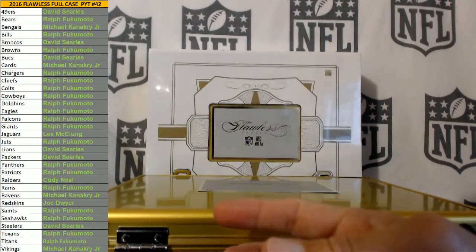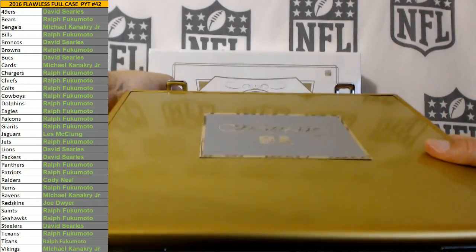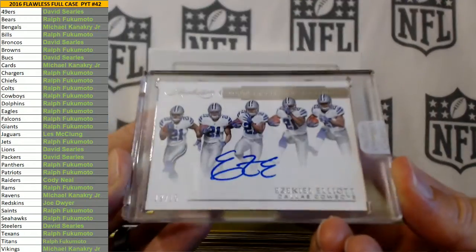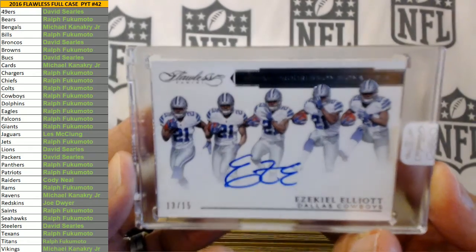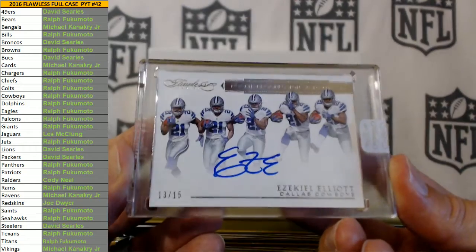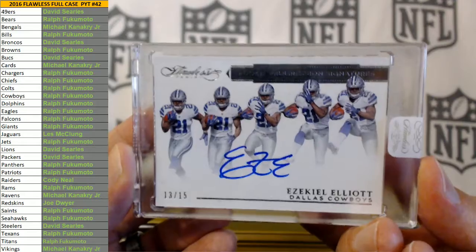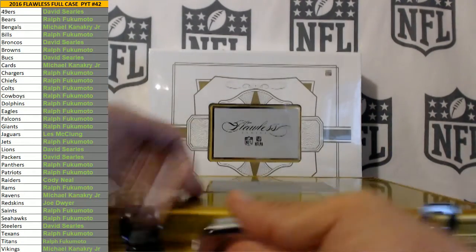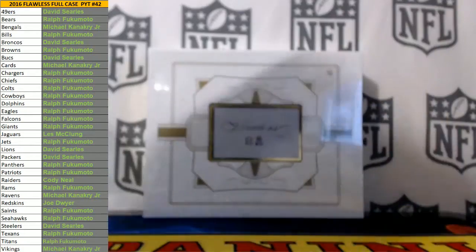Really, this is your first Flawless break and you get a Bo Jackson? Well, that's pretty sweet! Encased auto, 13 of 15 Ezekiel Elliott progression signatures for the Cowboys, going to Mr. Ralph. Nice hit man. Not a bad briefcase at all.